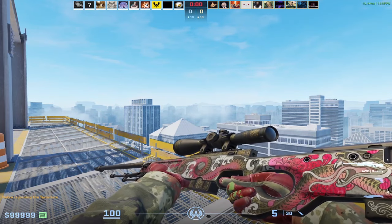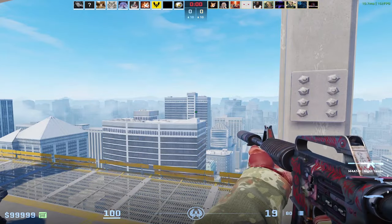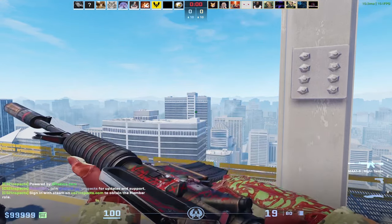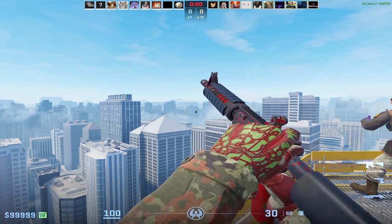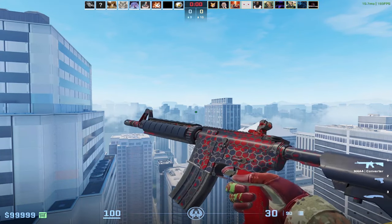I'll begin with one of the primary weapons, which is the AWP Duality. It comes in field tested, but it's pretty nice. Another skin that fits the description is the M4A1S Night Terror. It's cheap and it's a primary weapon again. But maybe you do not like the M4A1S because you want those 10 extra bullets, so I got the M4A4 Converter to cover the red loadout.